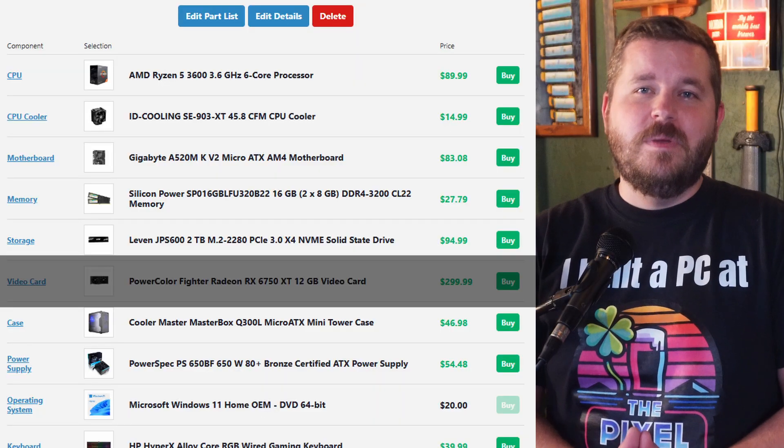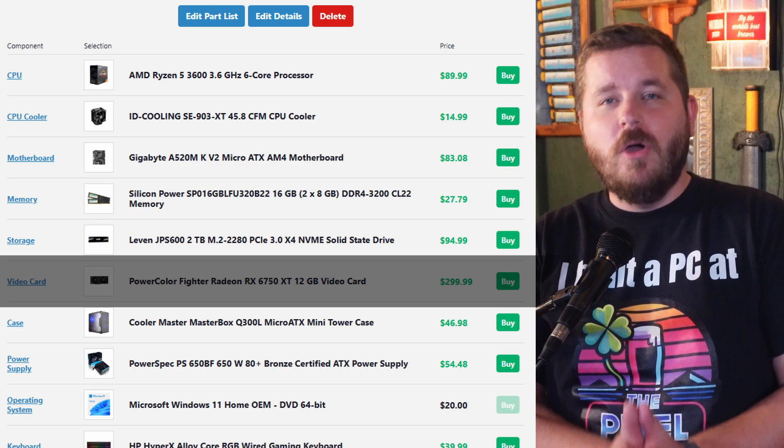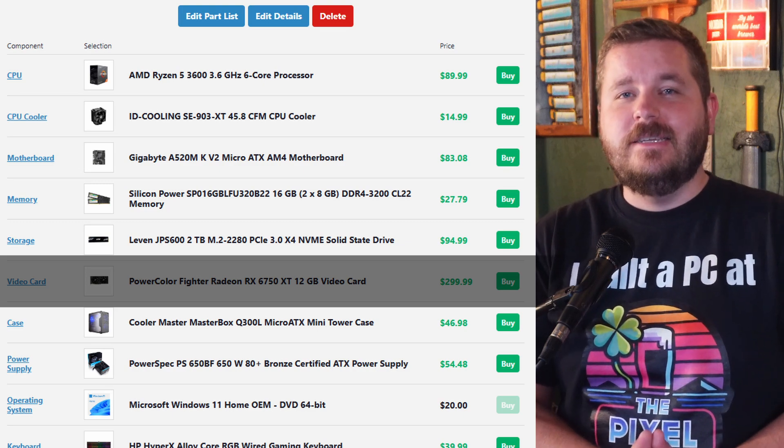Onto the meat of this build — the graphics card. To get as close to the build price of the PS5 Pro, I went with this RX 6750 XT. It's got 12 gigabytes of VRAM and it's only $300. Honestly, this is one of those moments where I love the used market — you can absolutely find an RX 6800 or something even more powerful for less money if you're comfortable going that route, and build something cheaper than a PS5 Pro.